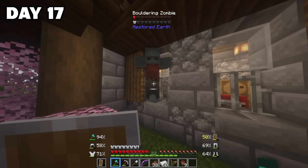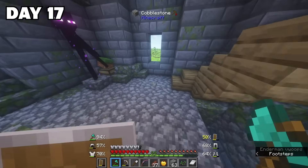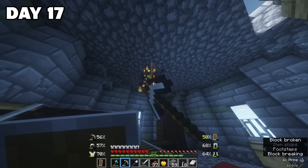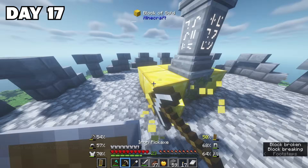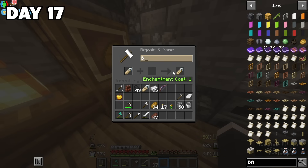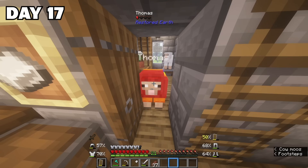On day 17, I finally realized there was actually a waystone at the very top of the tower right next to me, which meant I could travel super easily from place to place. I also looted all the chests I had forgotten and mined the gold. With some name tags I had found, I was delighted to name my platypus Boo and Thomas my rainbow sheep.